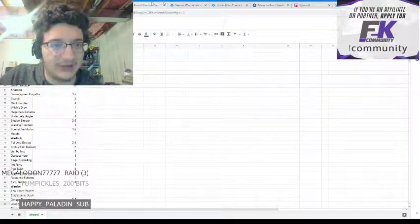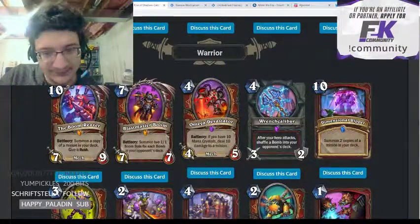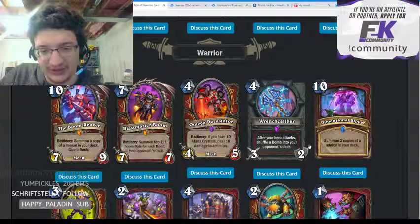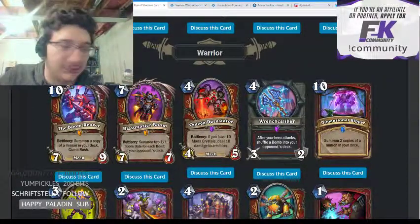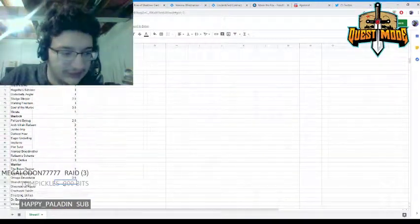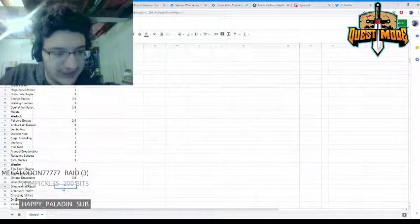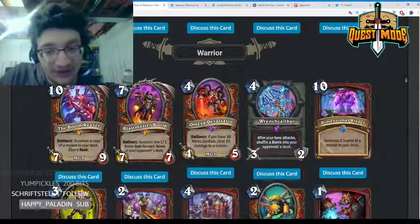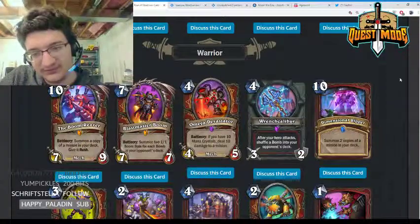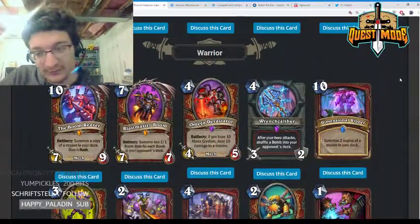Wrenchcalibur — four mana 3/2 weapon, after your hero attacks shuffle a bomb into your opponent's deck. Another meme bomb Warrior card and probably one of the worst ones — four mana 3/2 weapon is pretty bad. Not much to say there.